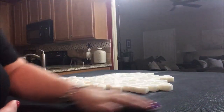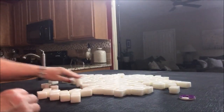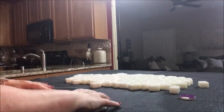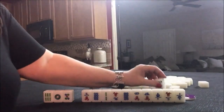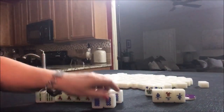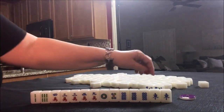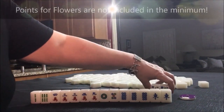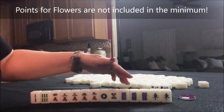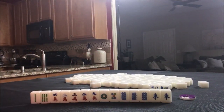Now we're going to do West Round. We have a 3-flower and a 4-flower. I think for this set of tiles, I would try for All Pung. We have 2 flowers, so that's 2 fawn. We have a pair of our seat wind, so that's another 2 — that's 4. And then All Pung, number 49, is actually 6 fawn. So that would meet the minimum.